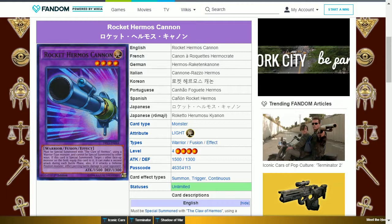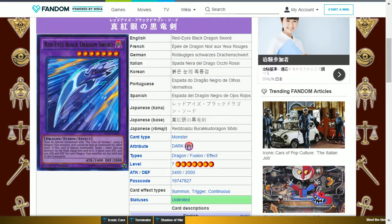The next card is Rocket Hermos Cannon. This is a light warrior fusion level 4 with 1500 attack and 1300 defense. It must be special summoned with the Claw of Hermos using a warrior-type monster and cannot be special summoned by other ways. If this card is special summoned, target one other face-up monster on the field and equip this card to it — it can make a second attack during each battle phase, and if it attacks a defense position monster, inflict piercing battle damage to your opponent. This is useful as it enables a monster to inflict piercing damage and make an additional attack.